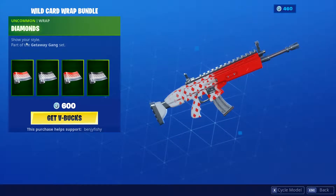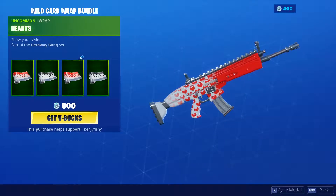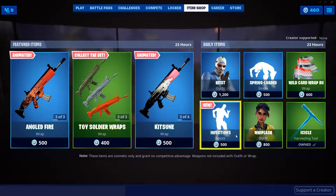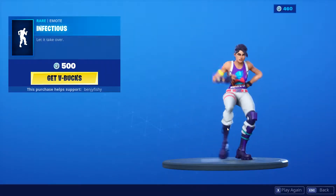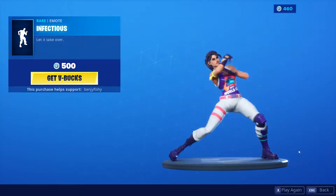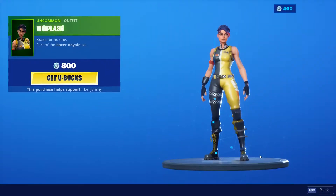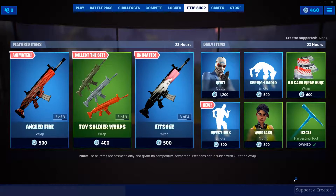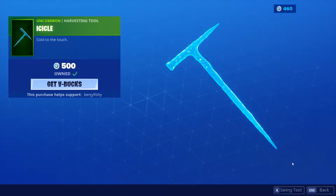The Card Wrap Bundle includes diamonds, clubs, hearts, and spades — all in a pack for 600 V-Bucks, very fire. New Infectious emote — pretty fire, I like the music and the dance a lot, very nice. Whiplash is a pretty fire skin, I like the colors of yellow and black, very nice. And finally, the Icicle, which is a pretty fire pickaxe.